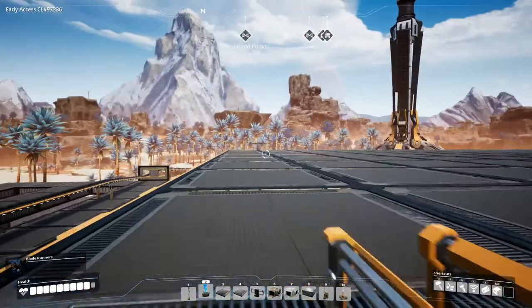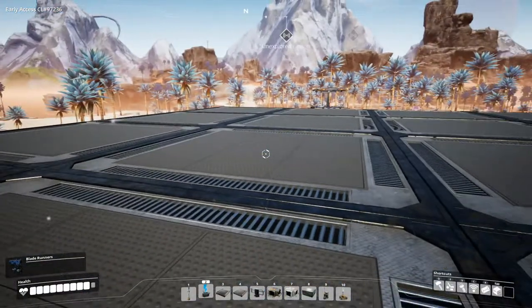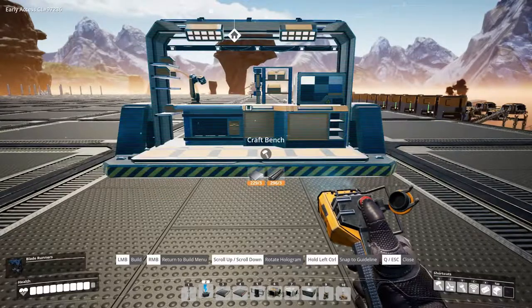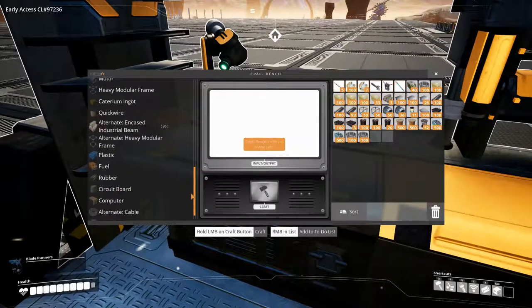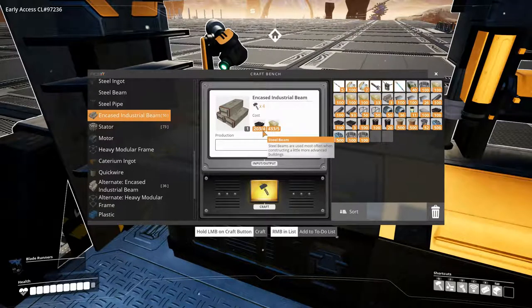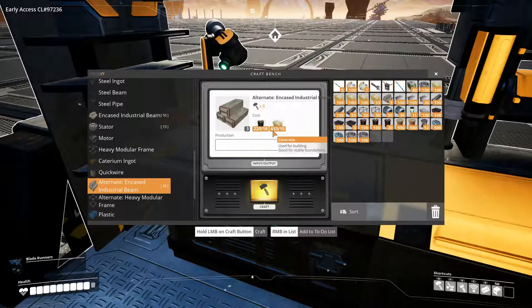Let's go up one more — we have this entire floor that we're not using for anything, and that is where we are going to start making encased industrial beams. Let's build a craft bench just to see what we actually need to make them and find out which recipe we want to use. We have at least two different recipes. The regular one produces one encased industrial beam from four steel beams and five concrete, and the alternate produces three encased industrial beams from eighteen steel beams and ten concrete — or steel pipes, they're called.